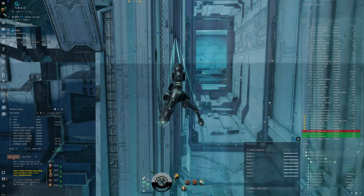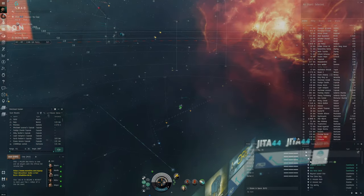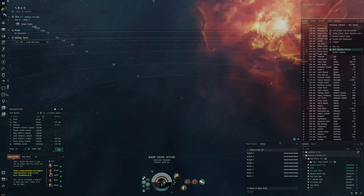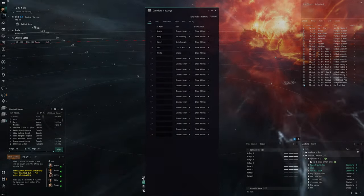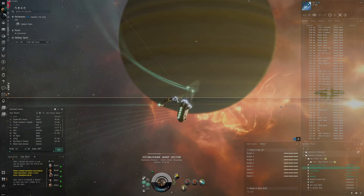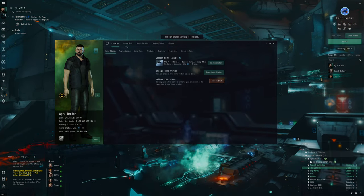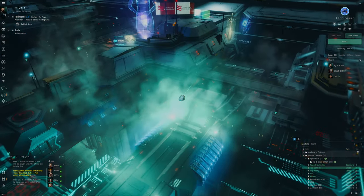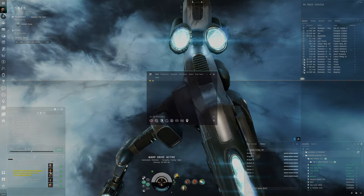Why are the stargates — what's going on with my overview? We'll go to Perimeter, I know the gate is over there. Perhaps I did something to my overview. Let's dock up in the free clone bay, leave our ship and swap out our clone for a blank clone. We actually didn't even have any implants in to begin with — never mind.